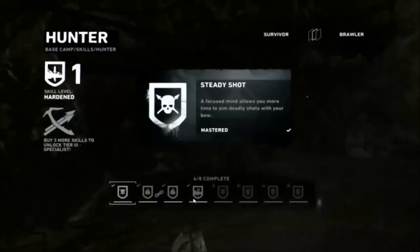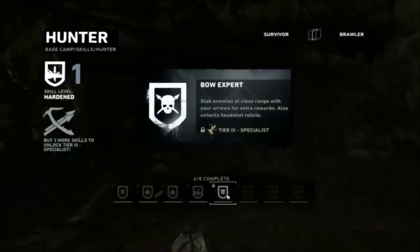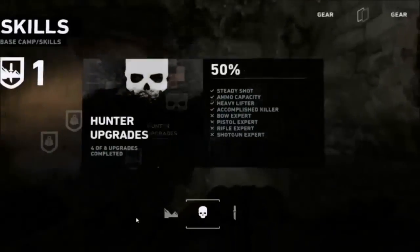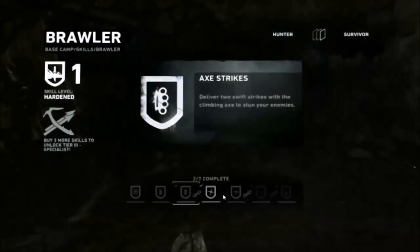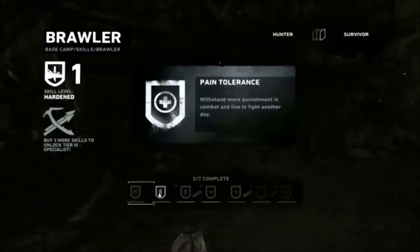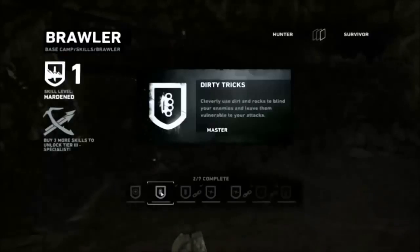Hunter — 4 out of the 8 Hunter upgrades are still locked. So that's got to be a brawler one I've got to take on again. Two are locked. There's only 3 to choose from here: pain tolerance — withstand more punishment in combat and live to fight another day; dirty tricks — cleverly use dirt and rocks to blind your enemies and leave them vulnerable to your attacks.